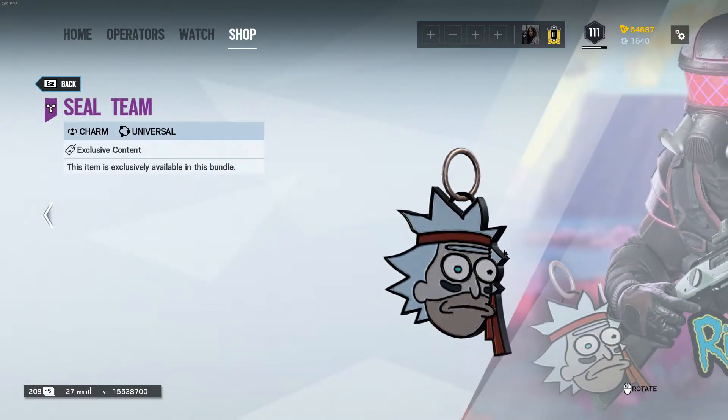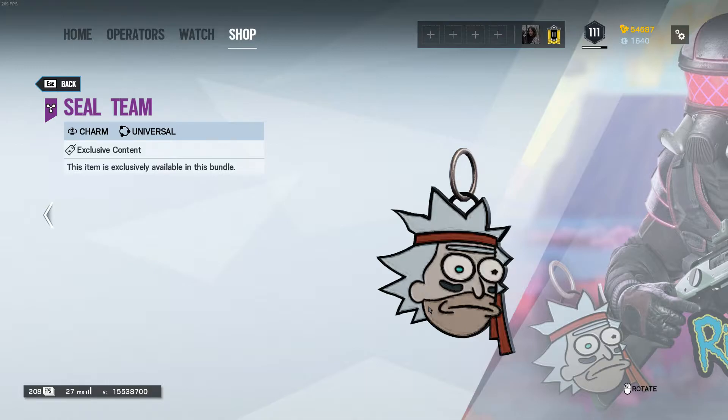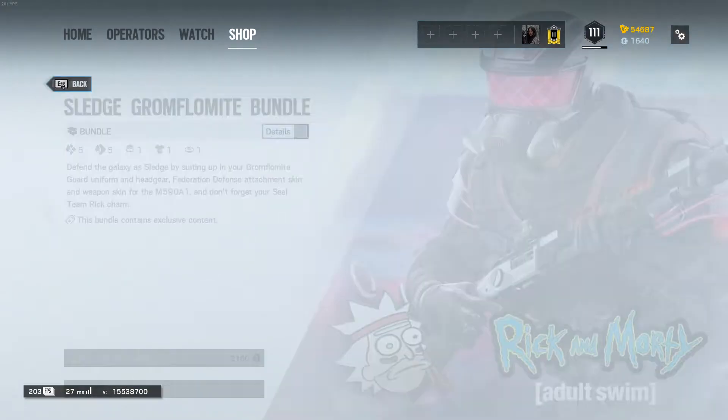And then that's the charm, which I will show you now. This is the seal — I don't know which character this is, is this Rick or is this Morty? I really don't know, but yes, that's the bundle for Sledge.